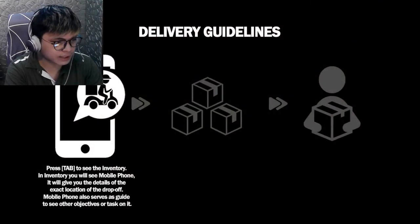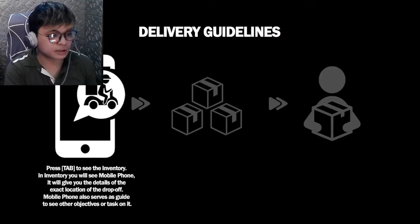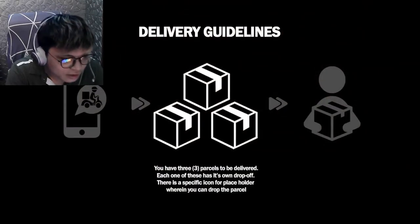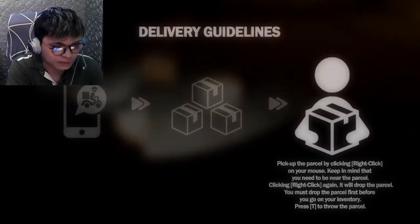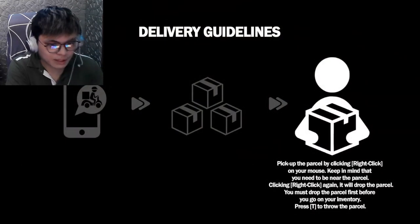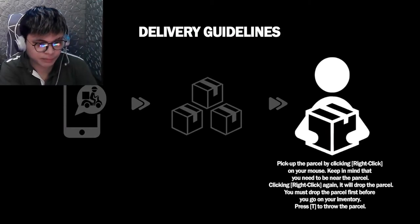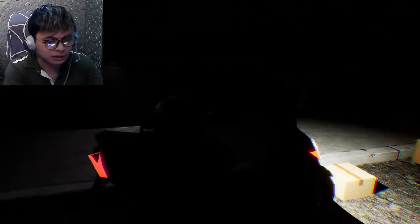Delivery guidelines: Press tab to see the inventory. In the vendor, you will see the mobile phone. It will give you the three parcels to be delivered. Each one of these has its own drop-off. There is a specific icon. Pick up the parcel by clicking right on your mouse. Keep in mind that you need to be near the parcel. So delivery boy tayo dito mga tropa.